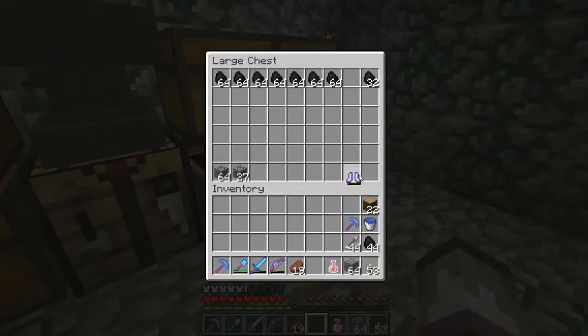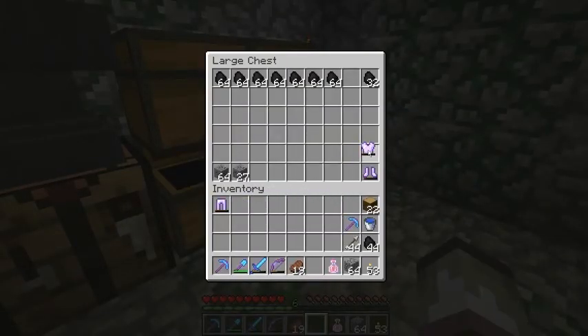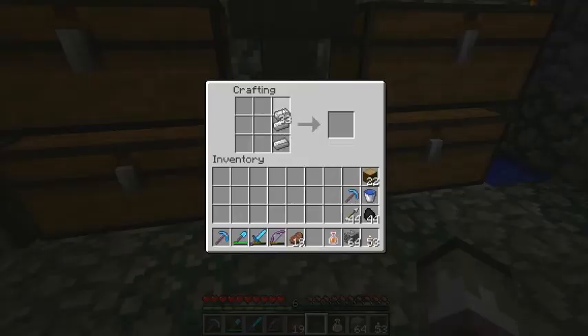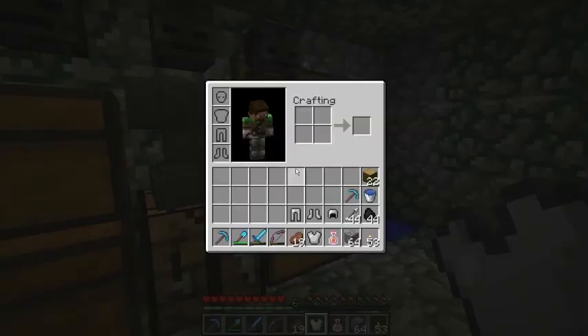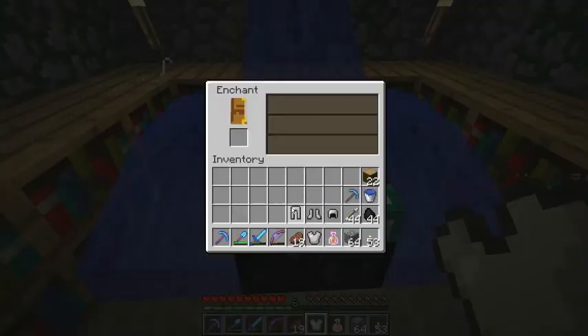Maybe make one of these boxes for discarded armor like this. And make some new ones — a helmet, boots, and leggings. Let's put the remaining iron back. Maybe we can just put level one enchants on them, just to have something.